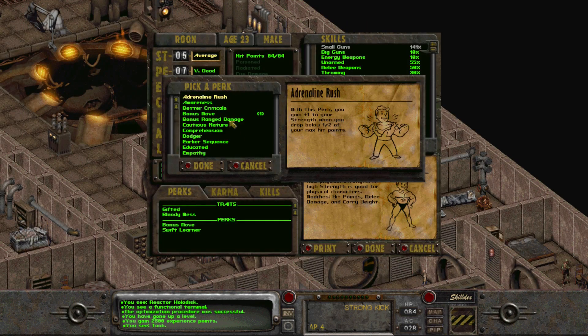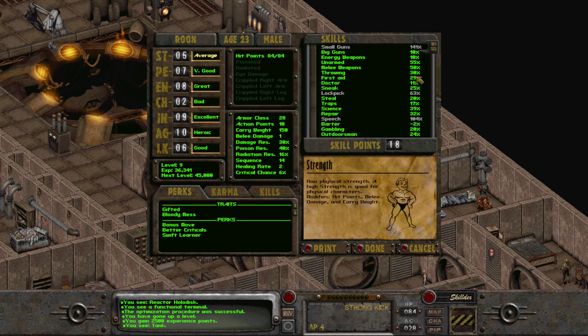Anyway, we gotta level up finally. Got some perks we can add. Critical agility - critical hits in combat are more devastating, you gain a 20% bonus on the critical hit table, almost ensuring more damage will be done. This does not affect the chance to cause a critical hit. Small guns should be enough right now. I'll boost my lockpicking skill and start putting some points in energy weapons.